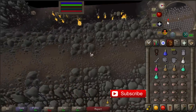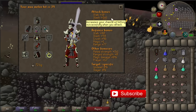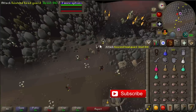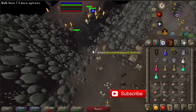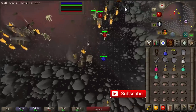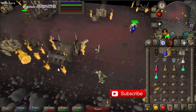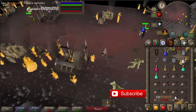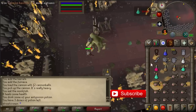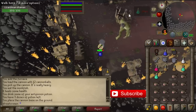If you want to use the same method as me, bring high attack bonus armor — we have a 146 attack bonus — because we're using a dwarf cannon, and you need a high attack bonus so your cannon's accuracy is high as well. You can also do this with range as there are some safe spots. First search for an empty world. You will need super attack potions, stamina potions, prayer potions, and a superset.